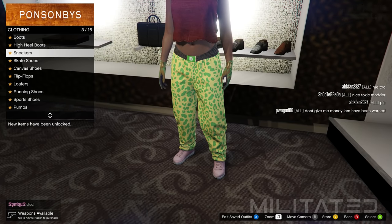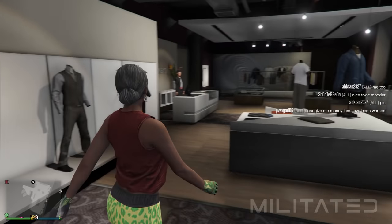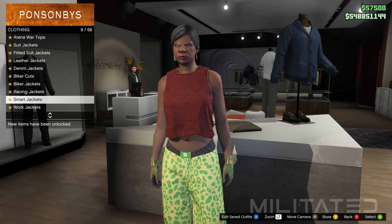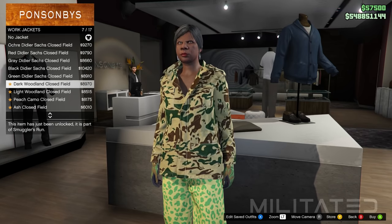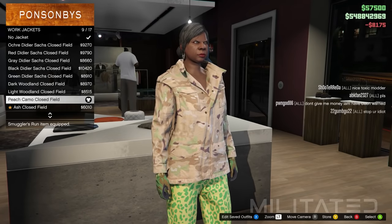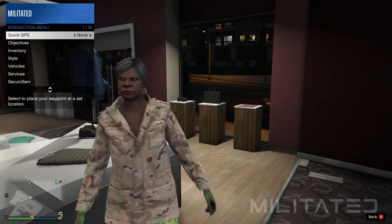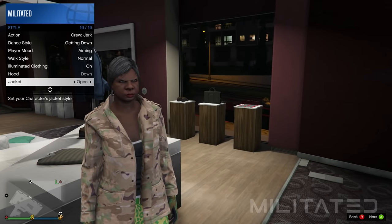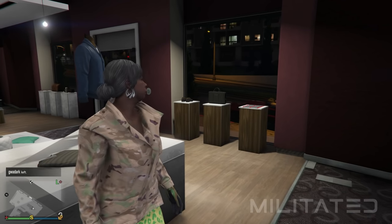With the outfit saved, back out of shoes and head back over to the top section. This time we're focusing on the second part of the outfit — the gun belt. Go into the work jackets category and purchase the peach camo closed field. If the jacket is open, back out, open the interaction menu, go into style and make sure that jacket is set to closed.